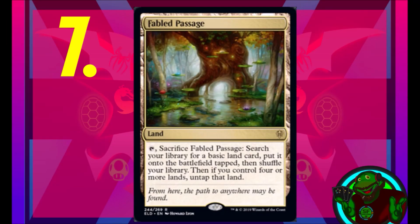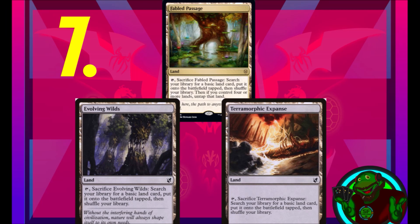You had to see this coming. Probably any top 10 list for Throne of Eldraine would have Fabled Passage. This number seven card is rightfully on any top list — it's mana fixing and possibly better than some cards already in your cube. It's an advanced version of Evolving Wilds and Terramorphic Expanse. Not everybody can afford the prices of Fetchlands from Zendikar or Khans block, so getting this and adding it alongside Evolving Wilds and Terramorphic Expanse makes a better deck-building experience for everyone. That's why this is number seven.